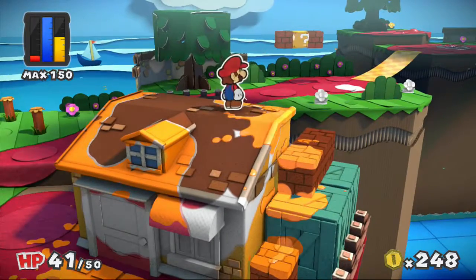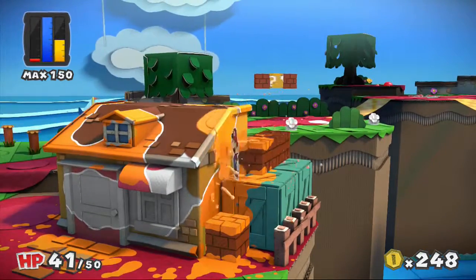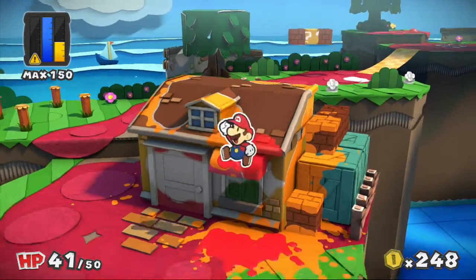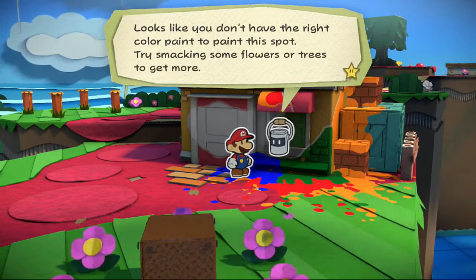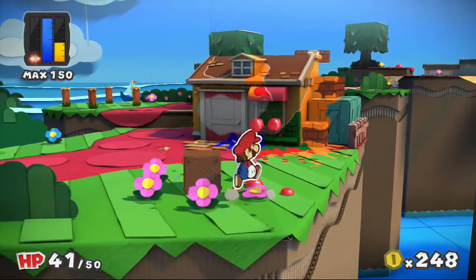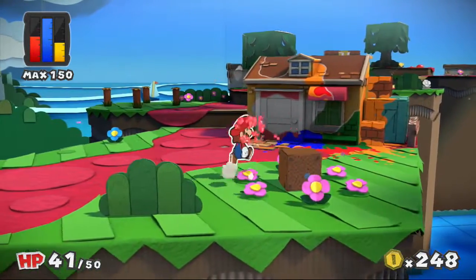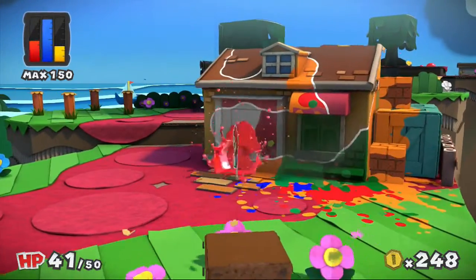What's going to happen if I completely run out? There we go. It looks like you don't have the right color paint to paint this spot — try smacking some flowers and trees to get more. Yeah, I was planning to do that. Like I said, I need some red. It doesn't take very much to fill these things up, which I'm glad about. I'll take it — not a problem at all. I need to paint this place. Can you paint the proper thing, please? Jesus Christ.